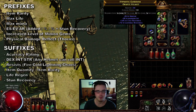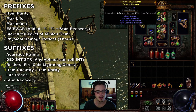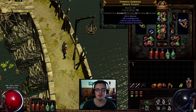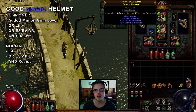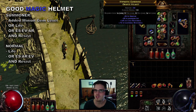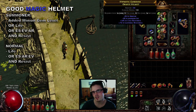You also have all your basic resists, item quantity, item rarity, life regen, and stun recovery — pretty standard stuff. Now let's talk about what makes a good magic helmet. There are really two categories: summoners and everyone else.